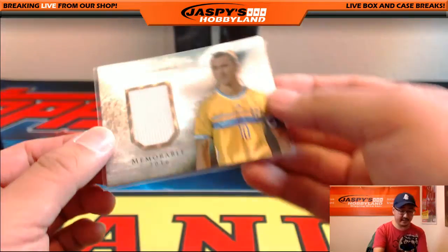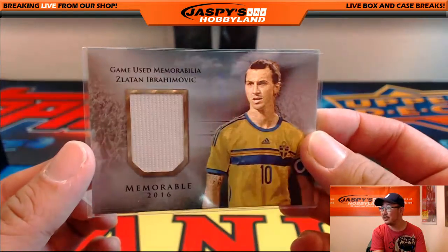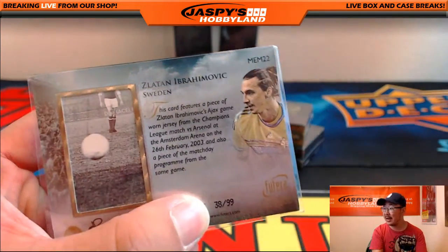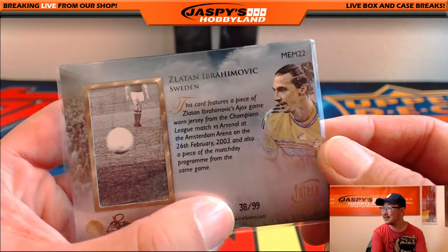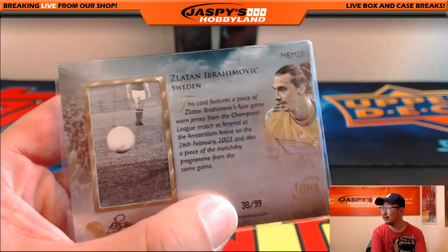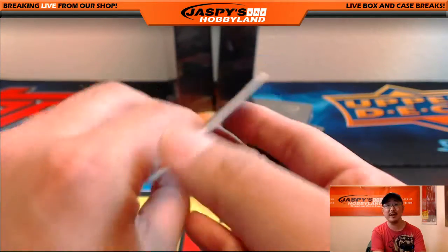The hit is Z — Zlatan Ibrahimovic, who's already making an impact on the English Premier League. That's 38 out of 99. Letter Z going out to Curtis. Nice one — Prestige World. It's from an Ajax game-worn jersey from the Champions League match versus Arsenal. Nice — in 2003. And this is also part of the match day program as well.